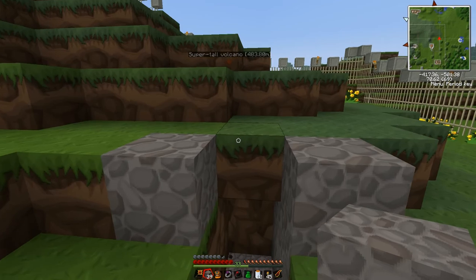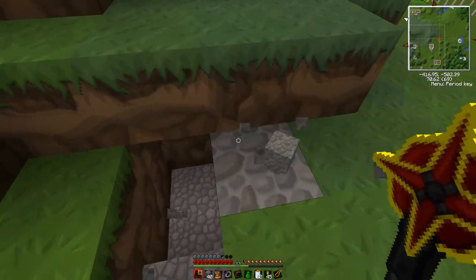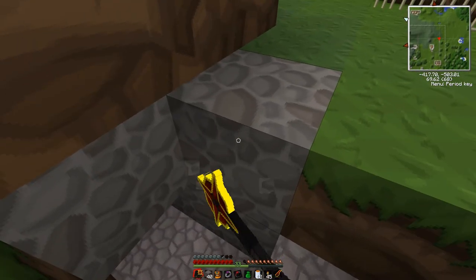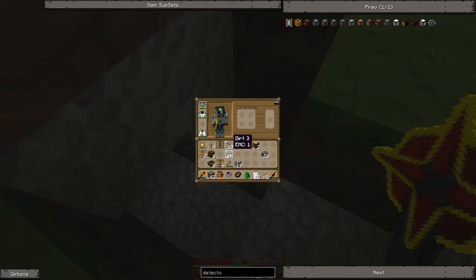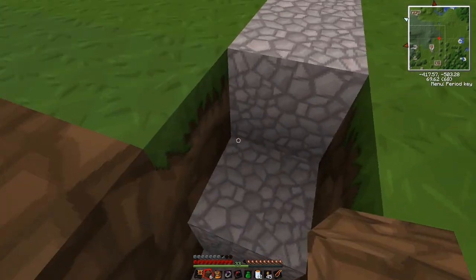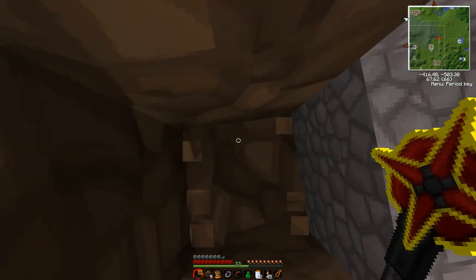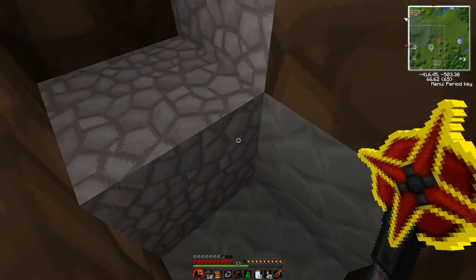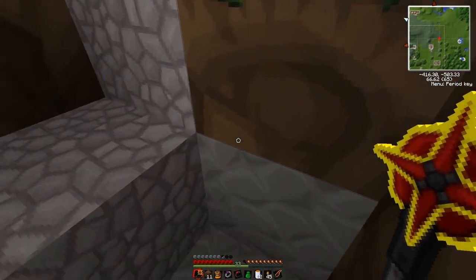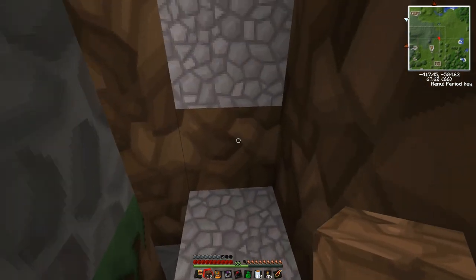Okay, how do I do this? I want it to stay underneath that, but I want cobblestone under it like so. Let's make these dirt. So that means I need to get down lower. I have to actually take out these dirt, bring that down, bring that one down. Okay, so that fits now.